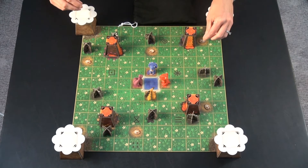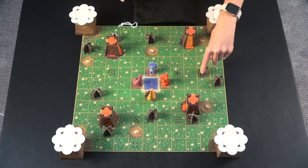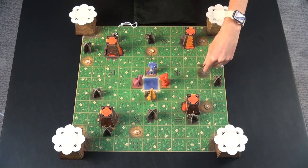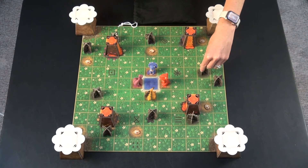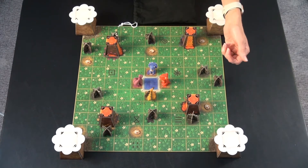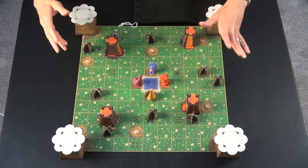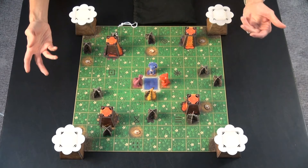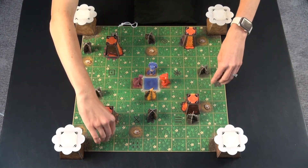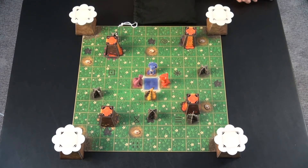Then you have pointy rocks, which you can see on the board — it's a barrier which the dinos can't go across — so you put the pointy rock pieces on them. There's also a choice to play with thorny bushes, which go on the little flower spots. For your first time through, I would recommend not using them so you can just go across those spots like normal, and you'd put them off to the side.